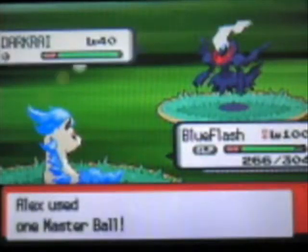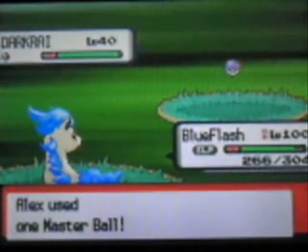In a special event, you can get a key card that allows you to go in the house in Canal City where you are transported to New Moon Island and catch Darkrai.